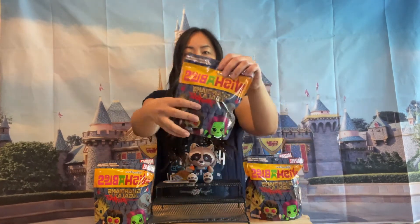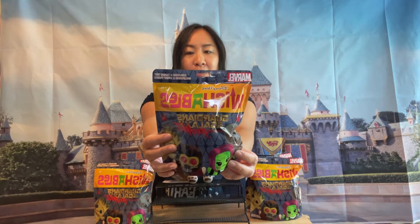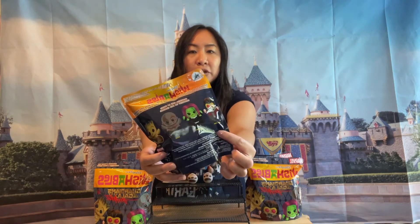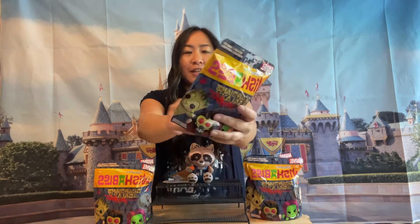Let's see who else is going to join him in these mystery blind bags. I also want to show you what's in the bag. On the front of the wishables bag, you can get Star Lord, Gamora, Drax, and Groot. So we have five chances and four plushes to collect, so I've got my work cut out for me.